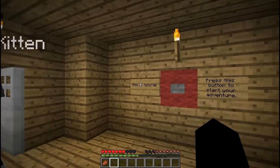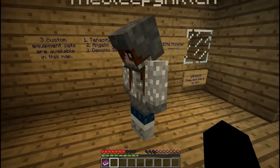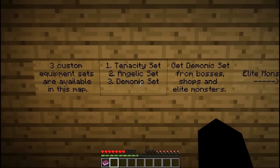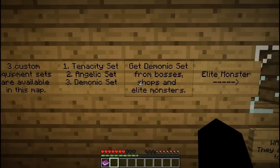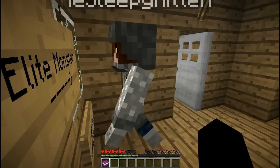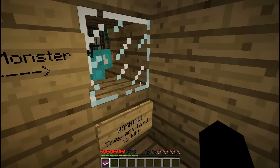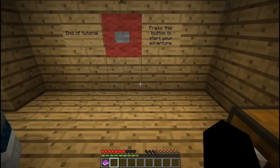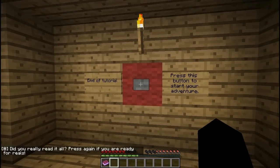End of tutorial — press this button to start your adventure. We're not going to do that yet. Quest log — go ahead and grab one of those. Three custom equipment sets are available in this map: the Tenacity set, the Angelic set, and the Demonic set. So I'm assuming that's probably in order from worst to greatest. You can probably get the Demonic set from bosses, shops, and elite monsters. This one kind of reminds me of someone off of 13 Ghosts. He's a zombie pig man with what looks like a monster spawner cage on his head and diamond armor with an enchanted diamond sword. Warning: they are hard to kill.